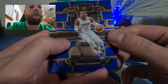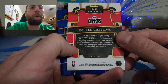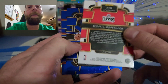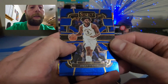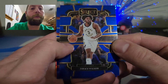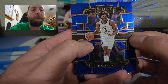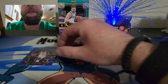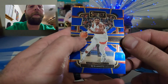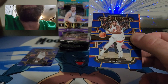We start off with a Russell Westbrook — this is the Concourse level, you can see it right there. Then we have our first rookie: a Jarace Walker. I do like the way the cards look — really sharp. We'll put the rookie to the side.